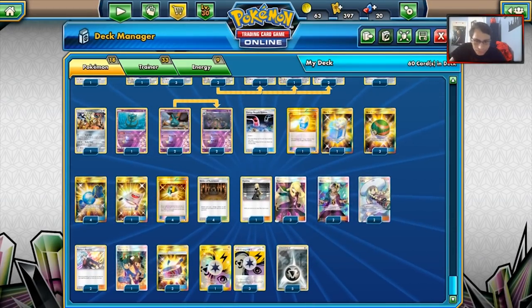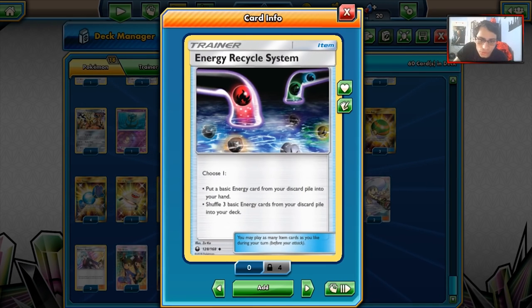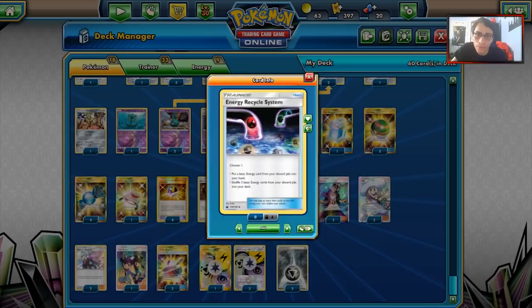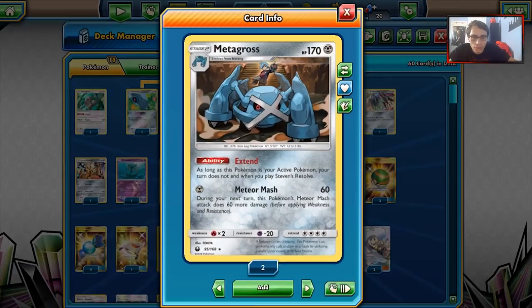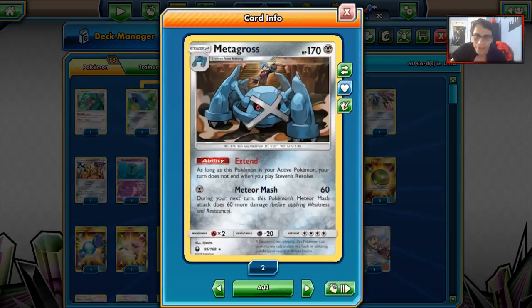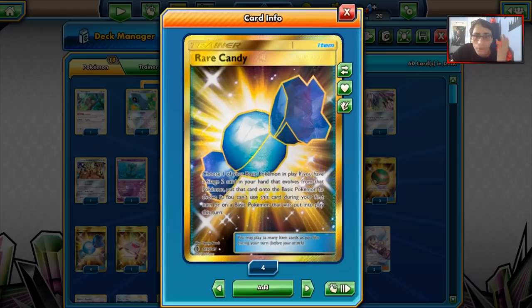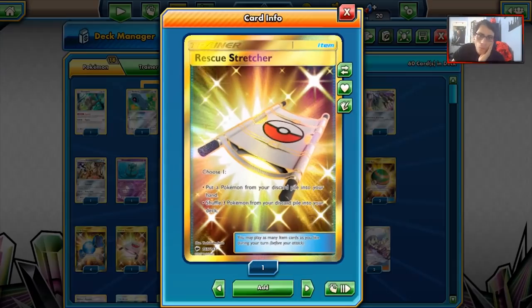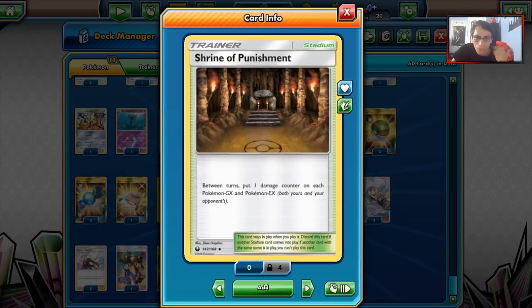Going into the items now - we are playing a bit of a controversial card, Energy Recycle System. I just like the ability to get an Energy back in your hand. It's actually really good and really underrated in my opinion. We are playing two Max Potions - Max Potion is still really good with Meteor Mash and this Metagross. We are playing three Nest Balls to get Pokémon in play, four Rare Candies to go into Metagross, one Rescue Stretcher to get our Pokémon back, four Ultra Balls to search for Pokémon, and four Shrine of Punishments - this is a very crucial card in this deck.